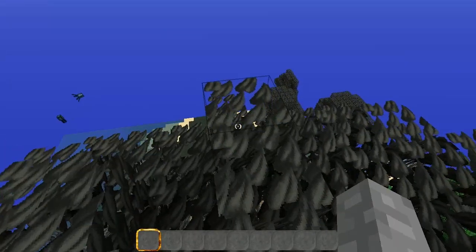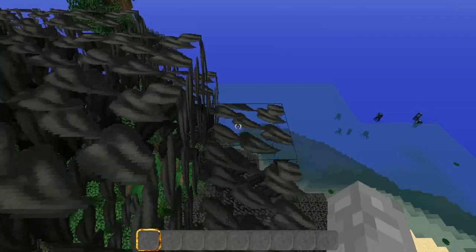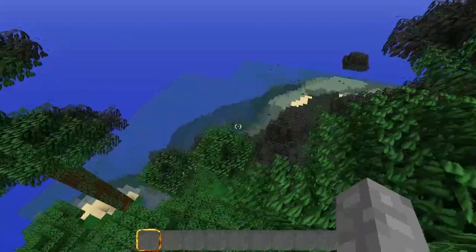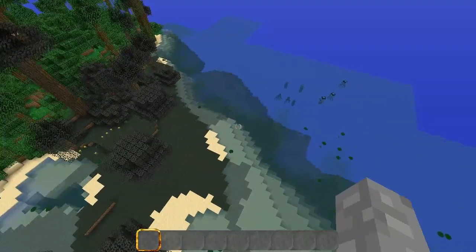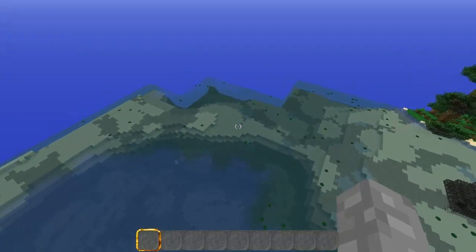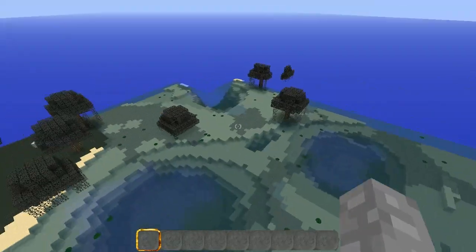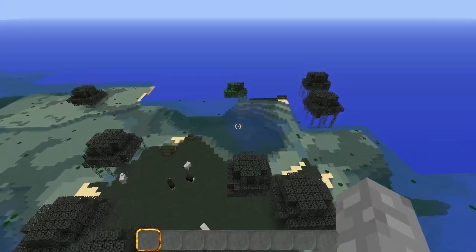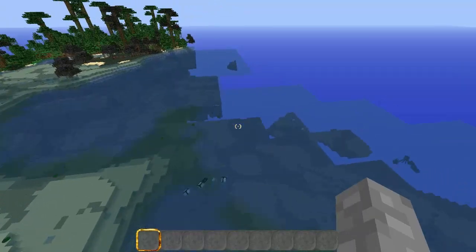There are a couple things that differentiate this mob farm from a lot of the other ones you see. The first one is it does not require any kind of preliminary work on your part in the world to get the most efficiency out of the mob farm. You don't have to do any kind of lighting up of caves underground in order to get this to work. It will work as soon as you build it. You do have to gather up all of the resources required to build it, and since we're going to be using dispensers, it gets a little tricky at the very beginning to get all of the string you need to make those dispensers. Do a little bit of mining and kill a couple spiders to get it at least partially functional.